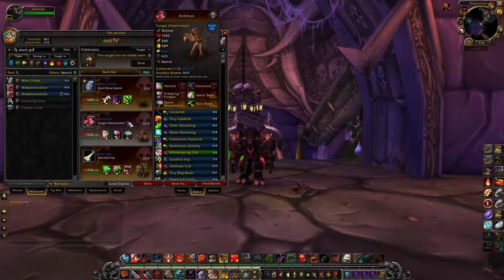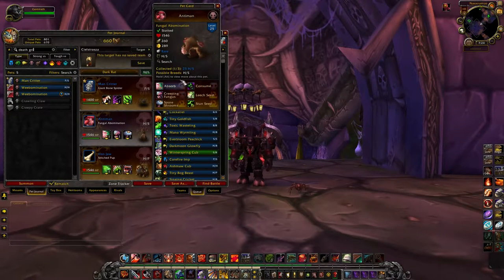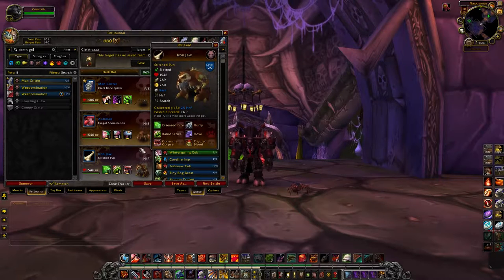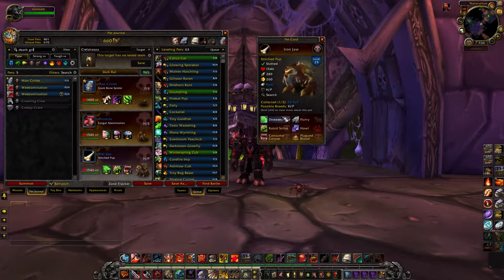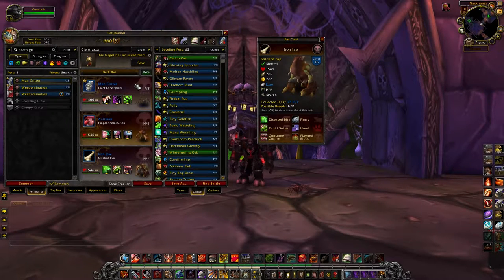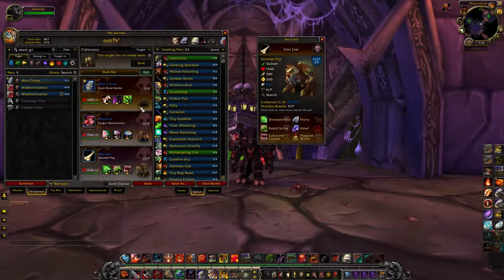The Fungal Abomination is nothing special — his moves don't hit hard. Yes, he's tanky and has decent speed, but he really isn't great. You're never going to see him in PvP, and Undead pets are actually pretty terrible in PvE. Then there's the Stitched Pup. He has a relatively decent moveset — Disease Bite can hit for almost 400 damage, and you can pair that with Howl and Disease Bite for a really hard hit. He also has Consume Corpse, which makes him last a long time as a last pet. But still, not one I've ever used in PvP.